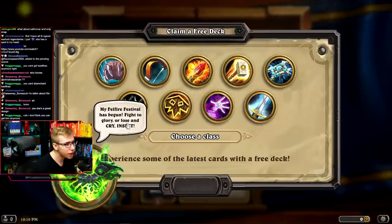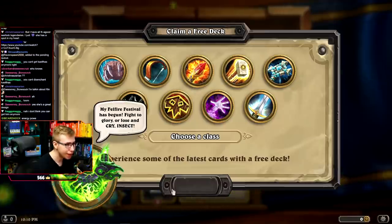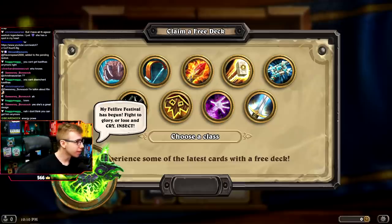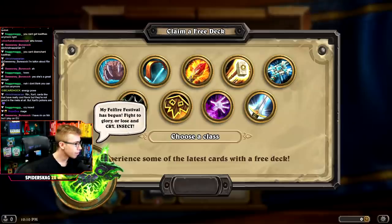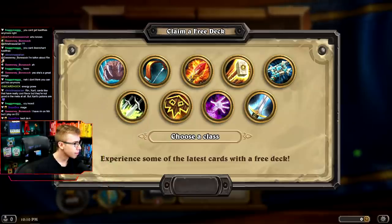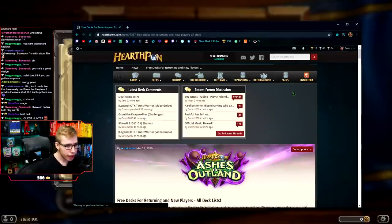After you restart the game, you will have the option to choose a free deck, which won't even be displayed. Just pick Mage, because you get a lot of cards that are actually useful, and if you don't want to play the class, you can just disenchant those cards. For example, if you just want to play Demon Hunter, which I do recommend, you just pick the Mage class, disenchant all the cards in there, so you have enough dust to craft Demon Hunter cards instead.